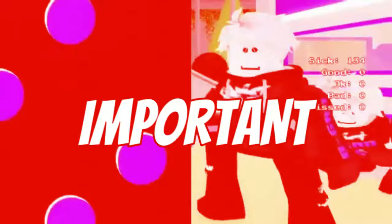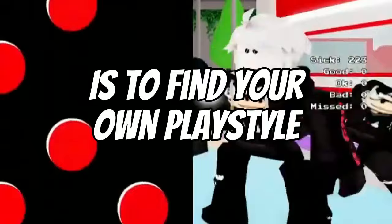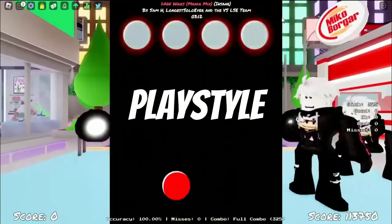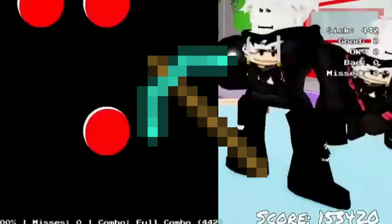For number 1, the first and most important thing on this list is to find your own playstyle. Many rhythm gamers have their own keybinds and their own position to play. The goal is to find your own playstyle. The two most common positions in Funky Friday are the piano position, which Silly Fangirl uses, or you can just play like you're straight up playing Minecraft.